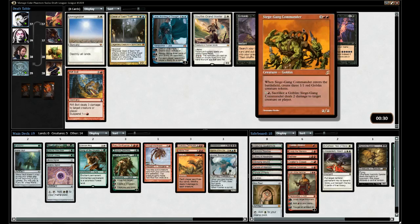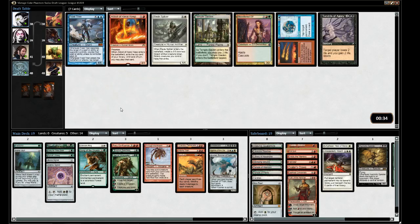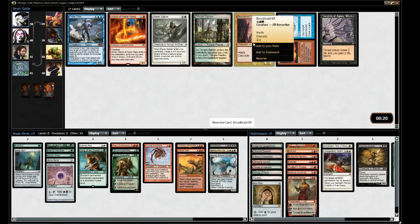This guy isn't really with the Oath plan, I guess we have no blue. There's Tibalt — it's like a planeswalker. Maybe just Rift Bolt. Yeah, let's take the Rift Bolt. There's a Frost Titan, but since we don't have any chance of hard-casting him he's not quite as good for us here. Yeah, let's just take Blood Braid.